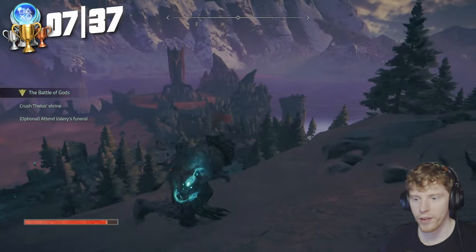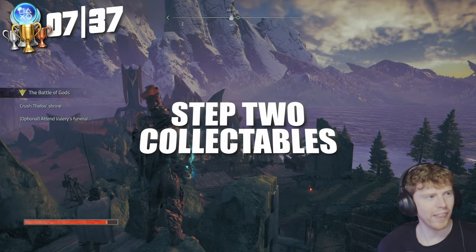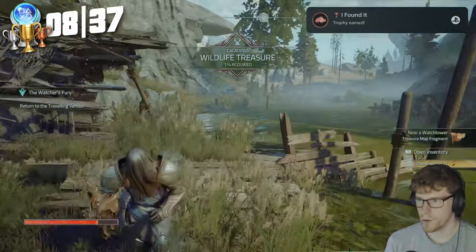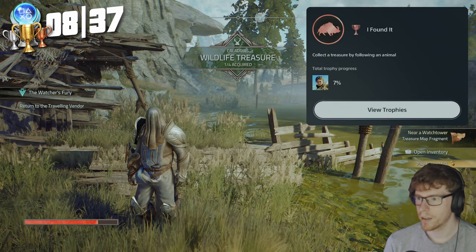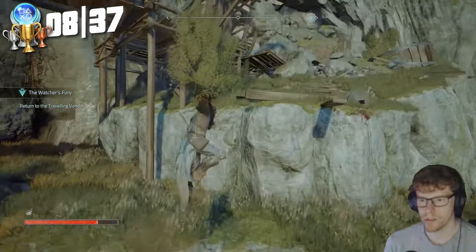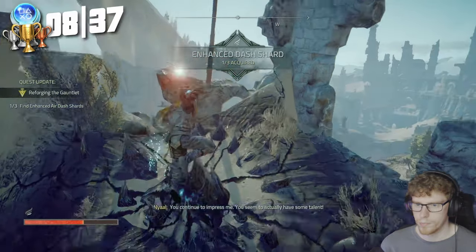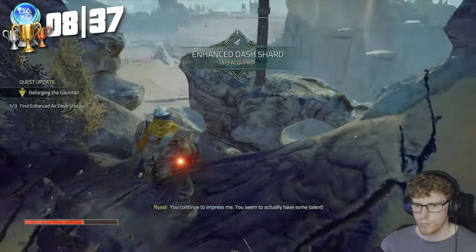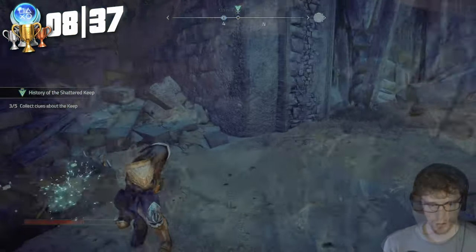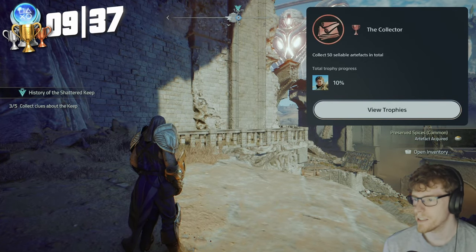With the story finished, it's now time to take on Step 2, which is the collectibles. First we follow an animal and grab I Found It — collect a treasure by following an animal. It's a bit of a tedious one; you literally just see animals that glow gold and then slowly follow them. Then we get The Collector — collect 50 sellable artifacts in total.